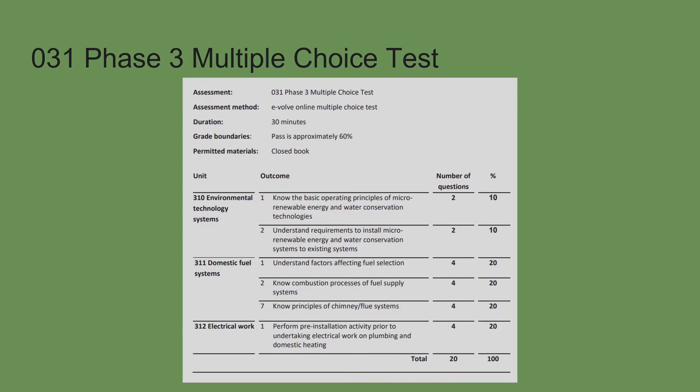The exam covers environmental technology, domestic fuel systems, and electrical. The central heating, hot water, and cold water content is assessed through the practical assessments rather than the exam. In terms of question breakdown: four questions on environmental technology, four on fluing, four on fuel types and factors affecting selection, and four questions on electrics — 16 questions in total from these subjects. If you've studied correctly and have your City and Guilds books as reference, you should be fine.